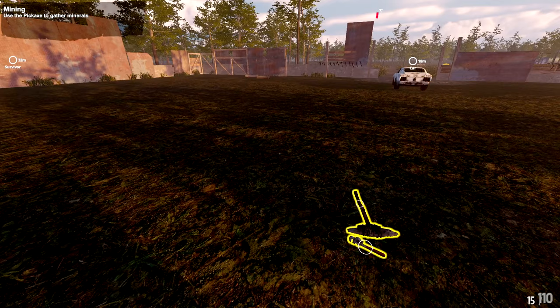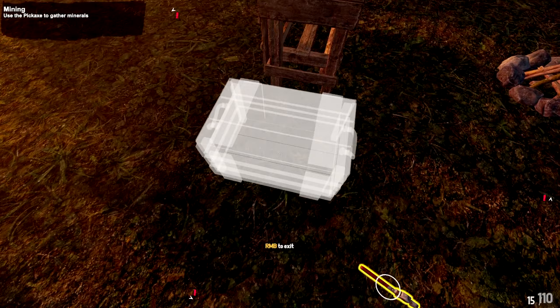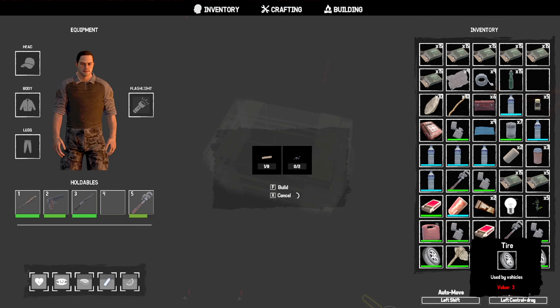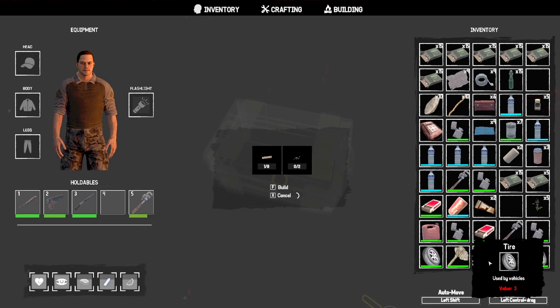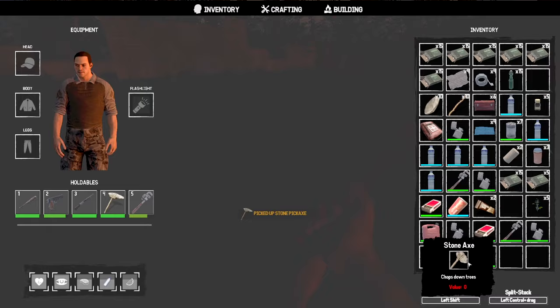Can I make a chest? Checking building menu — storage container. I need 8 logs and nails. I don't think I picked up any nails. Not sure I have the right items. Dropping tires on the ground as makeshift storage — hope items don't despawn. Task says use the pickaxe. Equipping it — axe is in slot four.